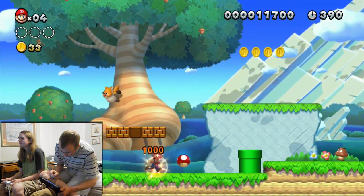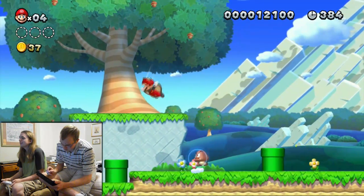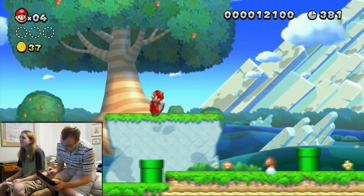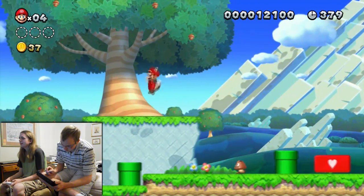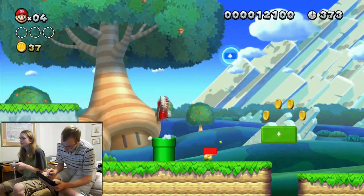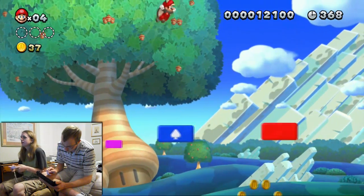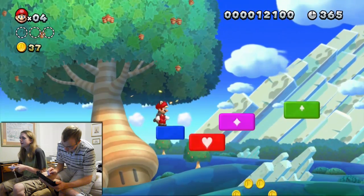Oh, you got it! Yay! See this? Yeah, I know — that's what you got. So yeah, the Flying Squirrel suit — you have a glide, basically. If you shake it or press the button... there we go.